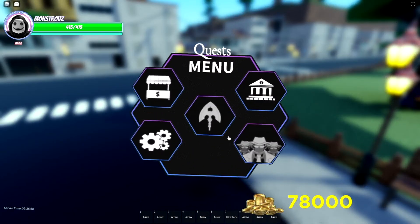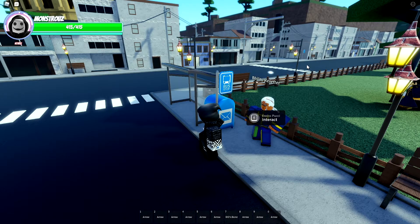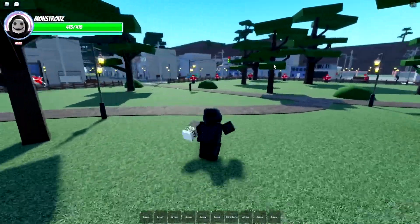Once you get the quest — I don't have it right now because I already did this — it basically gives you three quests to complete in order to get C-Moon: you have to kill Dio once, get Dio's bone, and kill 36 sinners, which are players. You can probably use an alt or just ask a friend to help you. It's not that hard honestly.